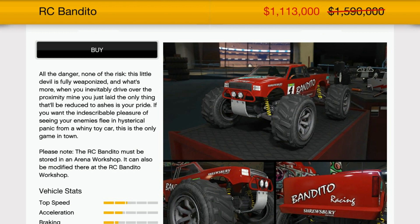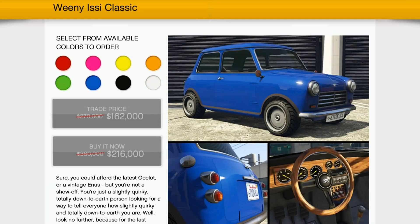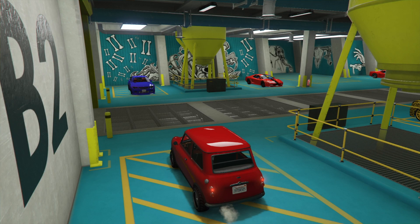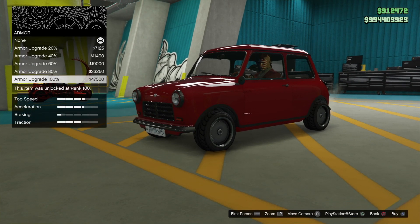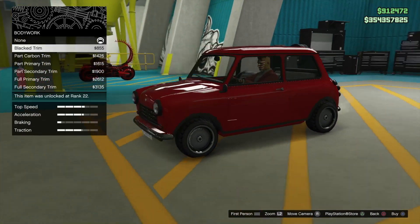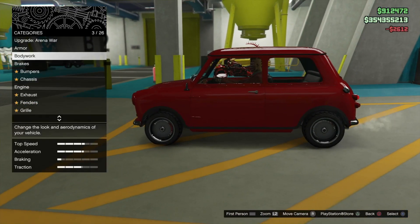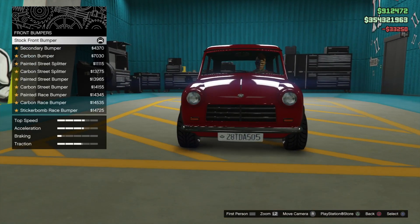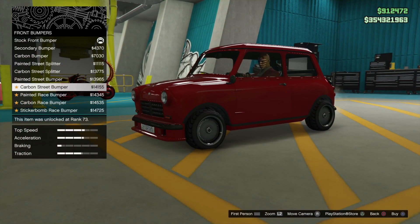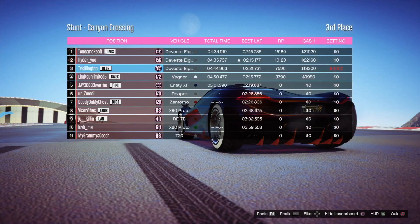The RC Bandito is on sale right now for $1,113,000. The Hot Ring Sabre is $539,000. But the move to make is the Issy Classic — you can get it for $216,000 right now this week, and that's the cheapest of the bunch. If you're going to do this and be competitive, you have to customize it. Put off-road tires on to help out with curb clipping, and definitely upgrade the armor because you're doing a lot of stunt races and you'll be banging around on the track. You don't want the car to get damaged and take away from your time, so fully upgrade the armor.